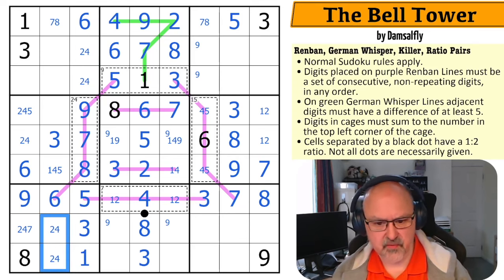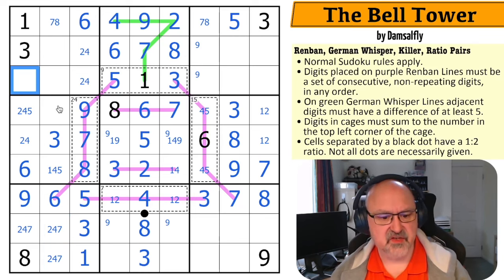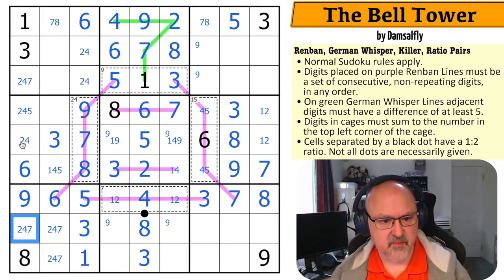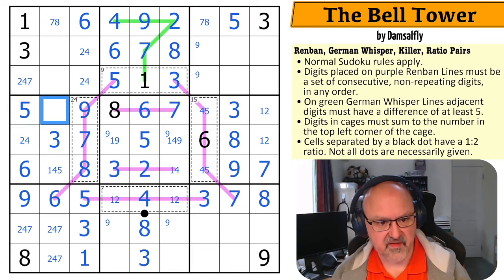These are two, four, seven. This is two, four, seven because all I'm missing in the column is one, two, three, four, five, six. This cell sees one, three, five, six, eight, and nine — so this is two, four, and seven. That gives a two, four, seven triple. So this is the five, and this is not the five — that gives a one, four pair, making this the five and this the four.